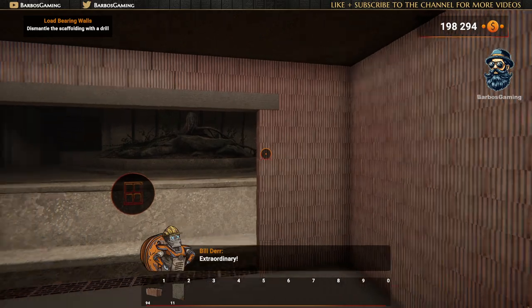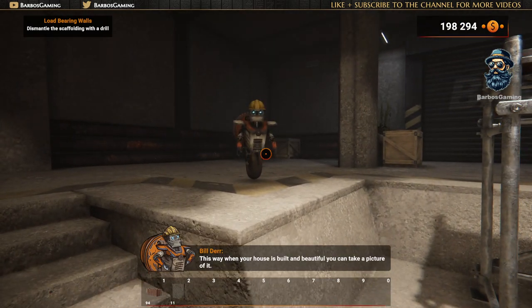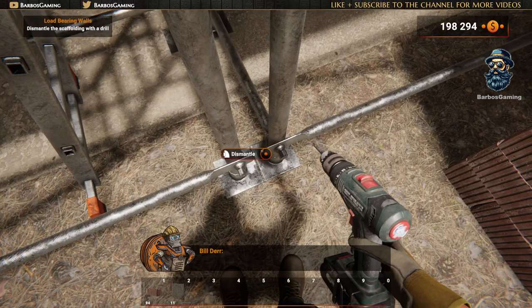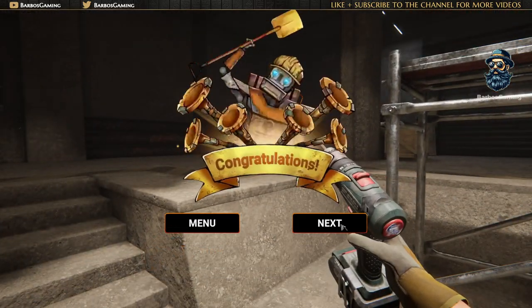Extraordinary! After your work, dismantle your scaffolding with the drill! This way, when your house is built and beautiful, you can take a picture of it! Yes, we do have photo mode! Next step will be doors and windows! See you later! Yee-haw!